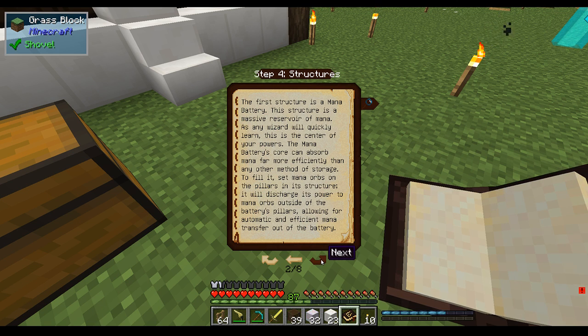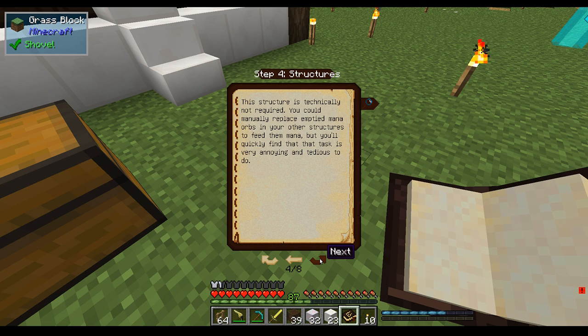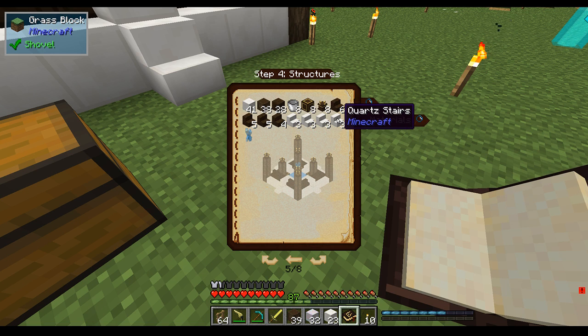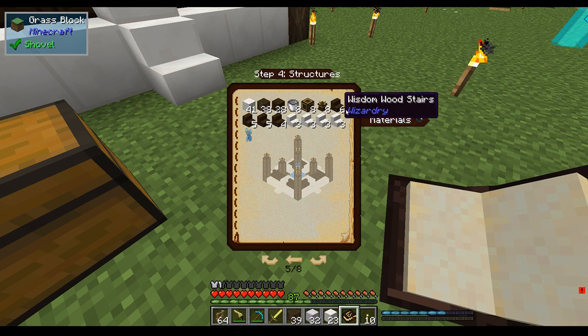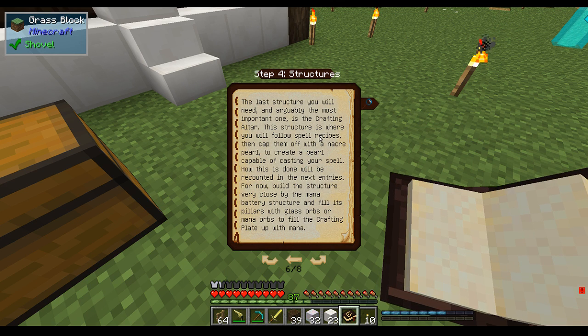Oh, there is a materials tab now — there wasn't before. I am very pleased that they included this. Crafting altar. Let's look into this glass orb thing and we'll see what happens.